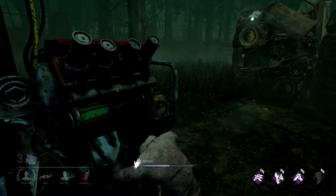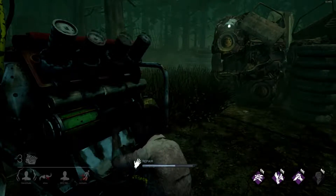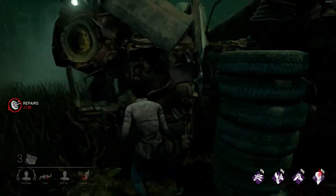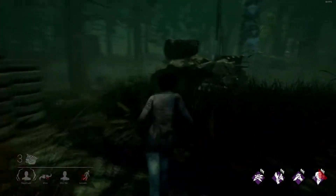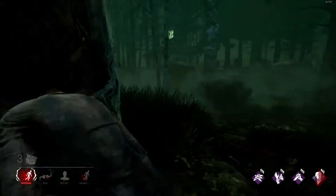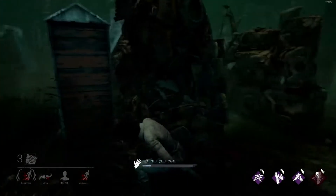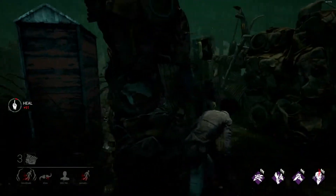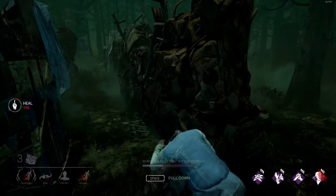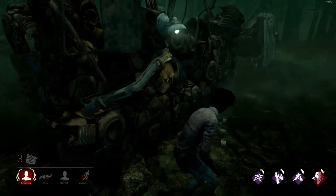I haven't played in a while so I'm ranked 20, the lowest rank right now, because ranks reset periodically. He spotted me going that way — why didn't he go the other way? I want to bring him around this jungle gym. I think I lost him. My teammate wants to heal me — so yeah, you can get bloodpoints for altruism when you do healing actions.